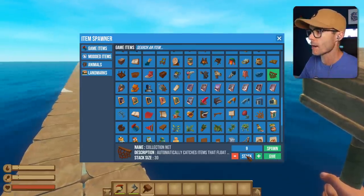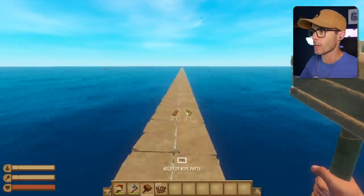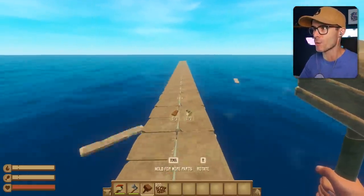I better just cheat them onto my inventory. Here we go. What is stack? I can type that in. Let's go with 200. There we go. Sonic the Hedgehog mode. Now we can run super fast.